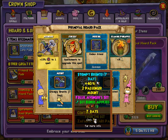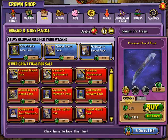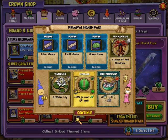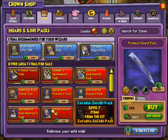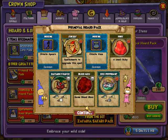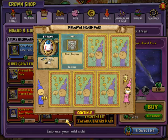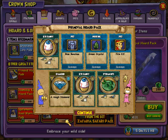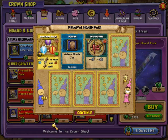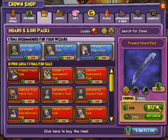Alright, I got a Stompy Bronto, seven day. And I got another Scally. I'm getting all kinds of craps.